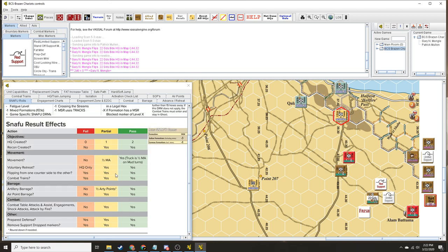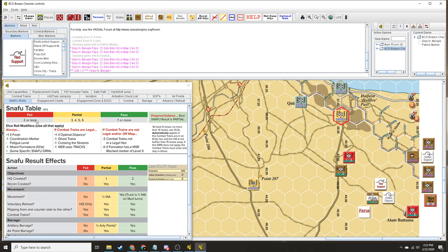How very Wavell of you. So partial activation — we get half movement allowance. That's pretty much it, but we only get one objective. Which is unfortunate. So we're going to throw our objective here — you're going after Hellfire Pass. How surprising. With this particular formation, yes.